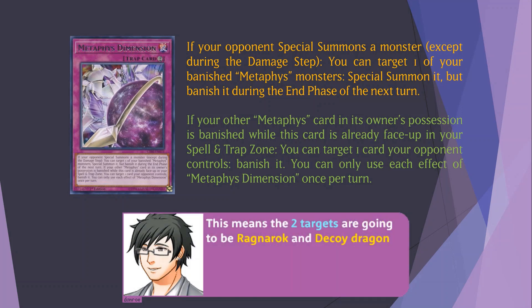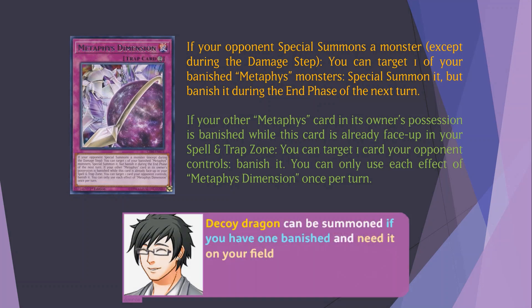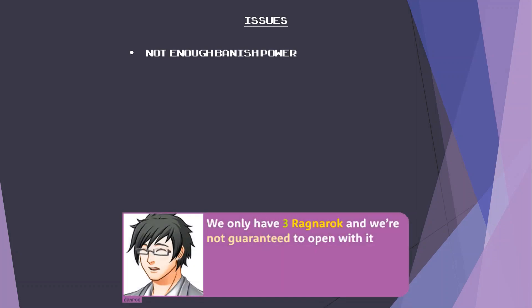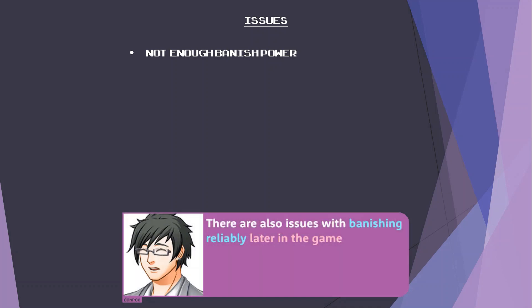Dimension can also Special Summon a Metaphys monster, but it's inadvisable to special summon the big ones because they only get their effects when special summoned by the effect of a Metaphys monster, not a spell or trap. This means the two targets are going to be Ragnarok and Decoy Dragon. Ragnarok gets its effect whenever it's special summoned, so it combos well — Special Summoning Ragnarok and using its effect to banish your cards and also one of your opponent's via Dimension. There are also issues with banishing reliably later in the game.